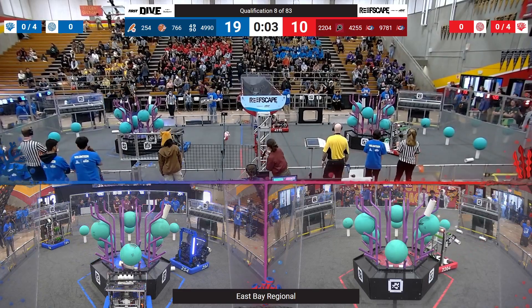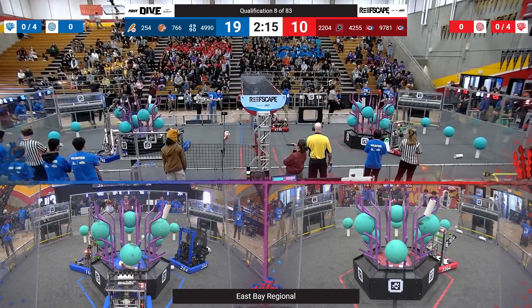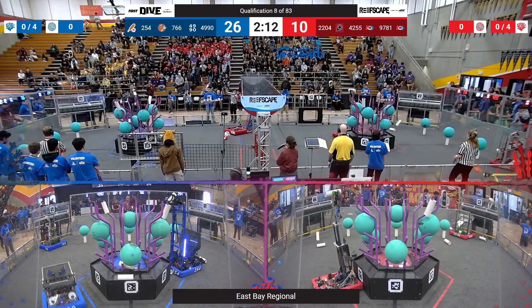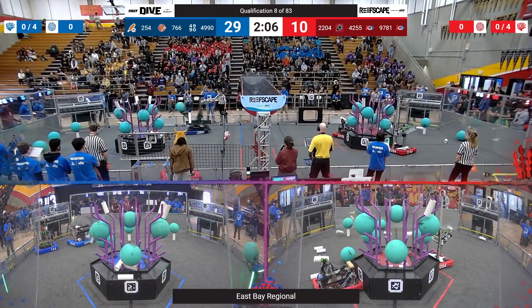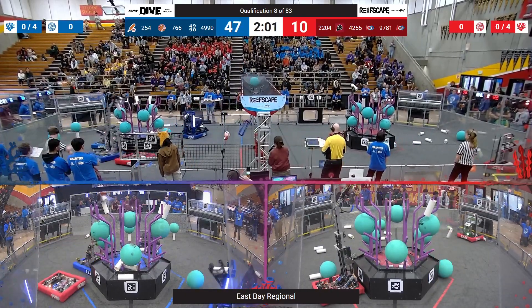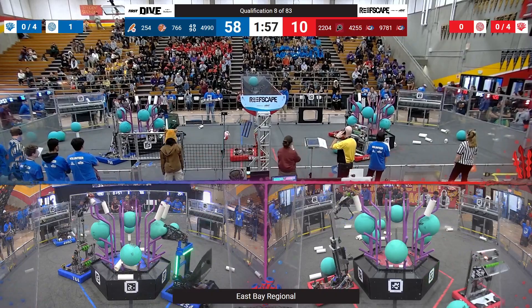Looks like they are lining up, not quite getting another in place. However, MA Bears coming over, placing one more coral on level four, and now already back to the station with another. And now the Cheesy Poofs get that level four coral scored. Algae out of place — looks like they are getting that algae in the net, and back again with the coral. Will their alliance partners, MA Bears, work on level four as well?